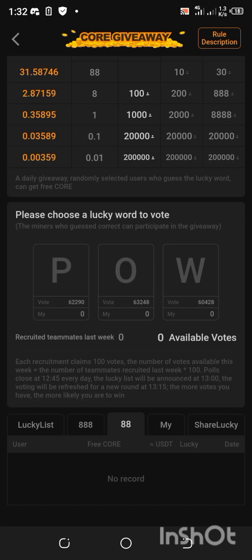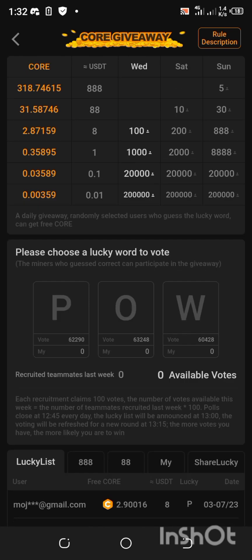I clicked on mine — I was not sharing my link throughout last week. This works the same way as the BTC giveaway. The app says you need to recruit: each recruit claims 100 votes. So if you recruit one person from last Sunday through Saturday, you'll be having 100 votes the following day, meaning you could participate in this giveaway every blessed day until the poll closes.